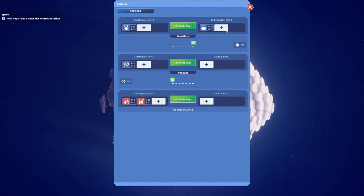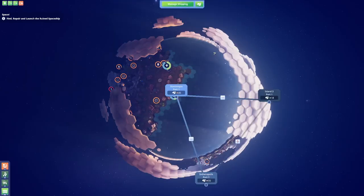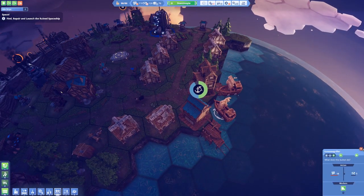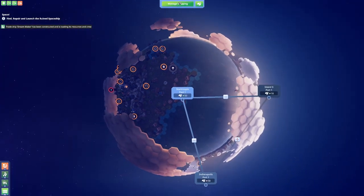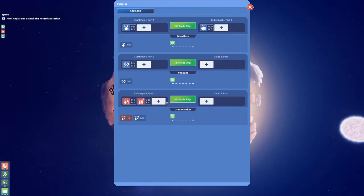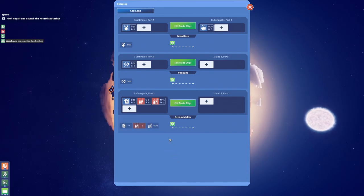We got to do it. Once this one is done we are going to be able to set another course. Currently we have Constantinople to island three delivering tools, and Constantinople to Indianapolis. Then we have Indianapolis to port number three. Let's just wait it out. Let's make some more tools and once this one is done I'm gonna send it over. Now we can attach it — attach Dream Maker. There we go buddy, please keep on doing your job.